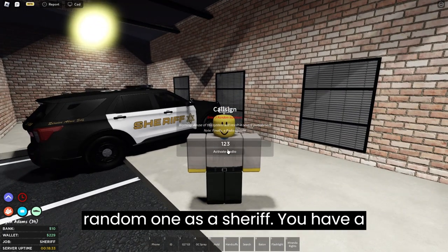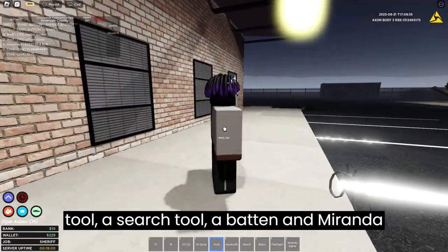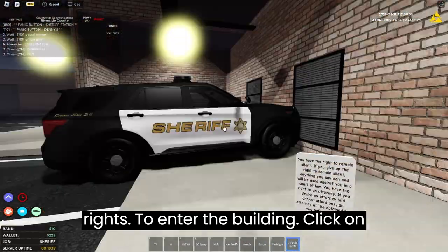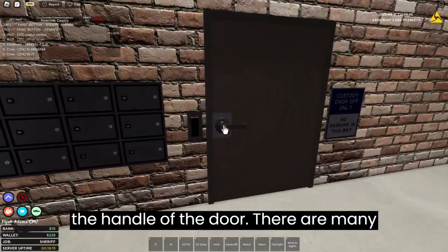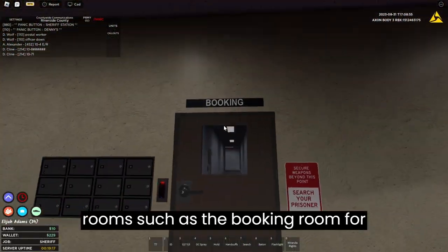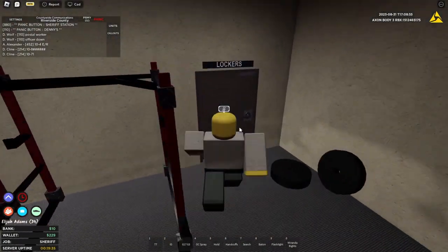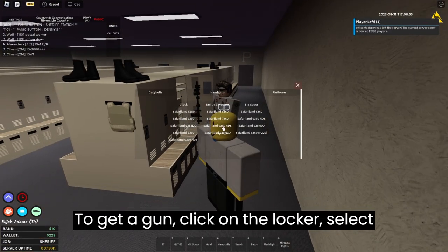As a Sheriff you have a taser, pepper spray, a hold and arrest tool, a search tool, a baton, and Miranda rights. To enter the building click on the handle of the door. There are many rooms such as the booking room for jailing people and other rooms. Go through the gym door and into the locker room.